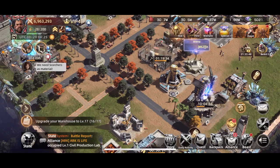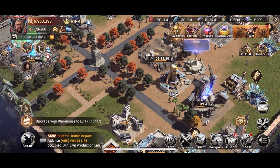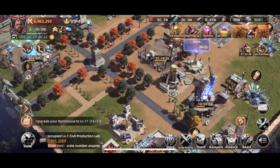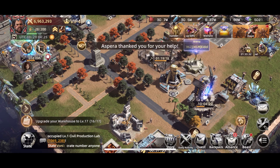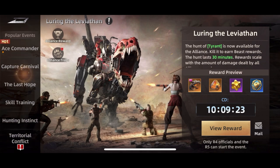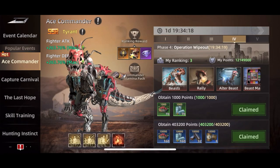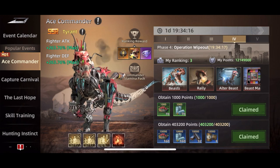Hey everyone, welcome back to my channel. Cobra here with another video on Mecha Domination. For today's video I'm going to be going over the Ace Commander event, how to do well in it, and what you should be paying attention to if you want to make the most out of it. This event is a five-day long event. You can find it via the event page if you go up here to Ace Commander, or it's also right here on your screen.